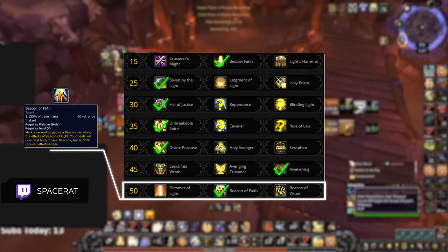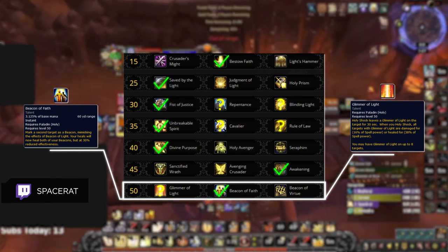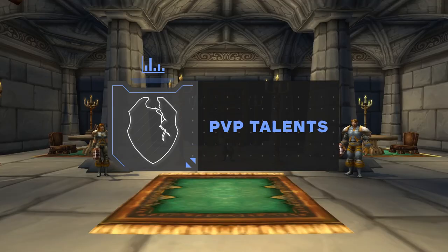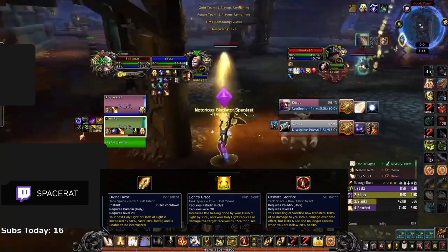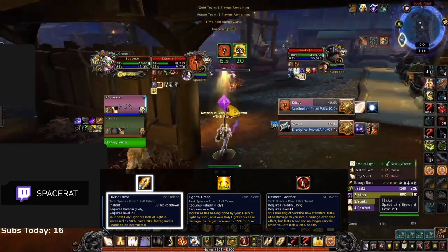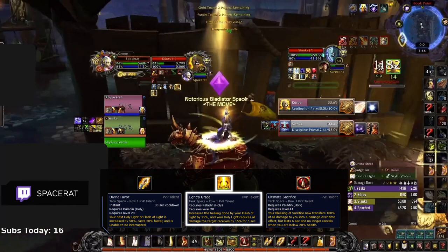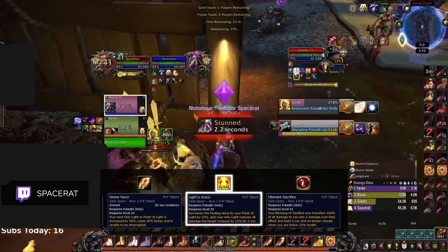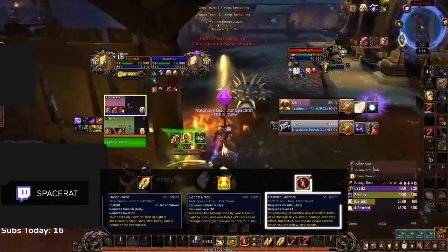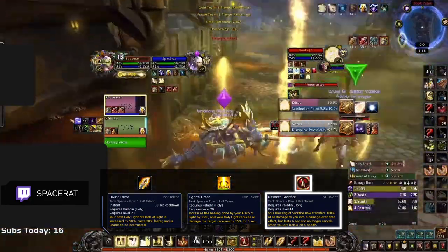But in situations where you are 100% sure there will only be one kill target, then swap to Glimmer of Light since it will give you more HPS for single target healing. Although some of your PvP talents were changed, your standard choices are pretty much the same. As far as a good default three are concerned, Divine Favor, Light's Grace, and Ultimate Sacrifice are all solid picks. Divine Favor gives you an additional healing cooldown allowing you to avoid interrupts when instant heals aren't available. Light's Grace now grants 15% damage reduction instantly after using Holy Light, making your teammates much tankier through sustained damage. And in a fast-paced meta with huge damage setups, Ultimate Sacrifice is still a default pick in most matchups since it can completely deny kills on your partners.